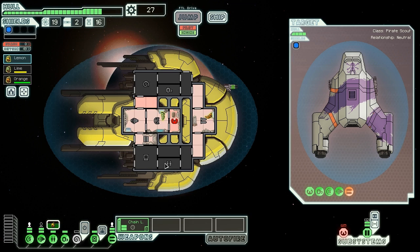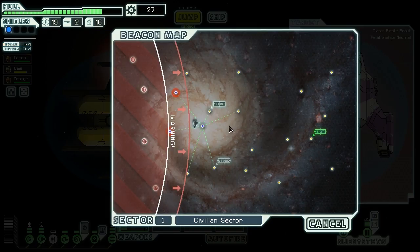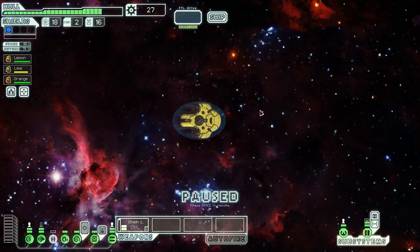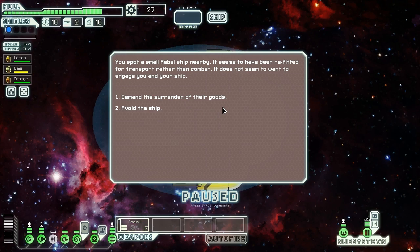The clone bay only has room for one person. We repair our helm and move on. There's a store on both sides but no money to spend. We have that augment to sell though. We jump just before the rebel advance and spot a small ship nearby fitted for transport rather than combat. It doesn't want to engage, so we demand the surrender of their goods and prepare to fight.